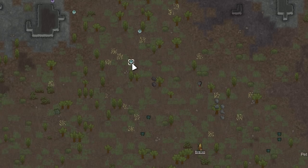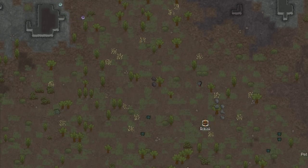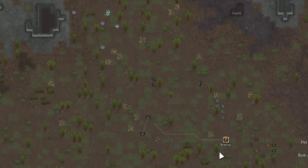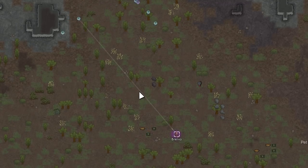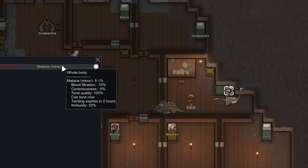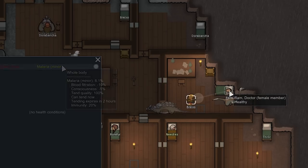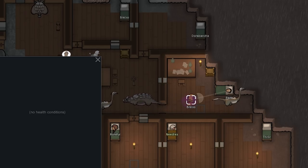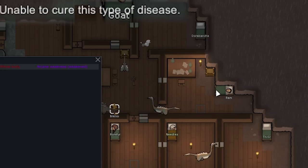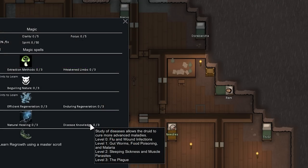Brixio is almost level two and we're going to try to get him there by spamming poison on these Arrowfleets. Poison only has a 20-second cooldown. While waiting for cooldown, let's harvest this healroot — we're going to need that for treating these diseases. One more poison gives him a level up; we can now get Brixio Cure Disease, which has the potential to cure most diseases. Ram got a really good 10 quality on herself. We tried Cure Disease on Ram but it failed — apparently we need Disease Knowledge leveled to 1 to cure malaria.